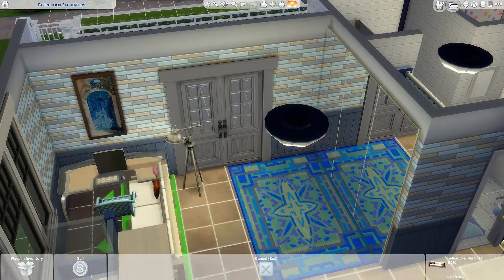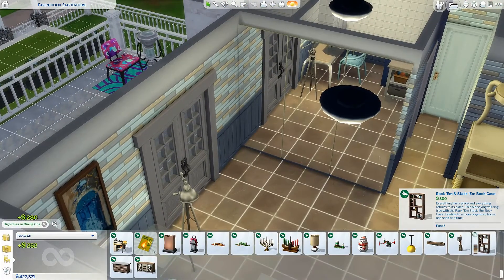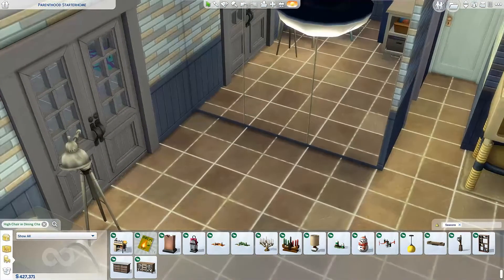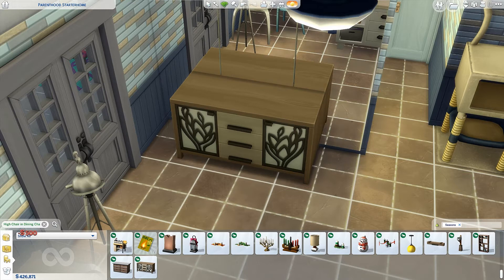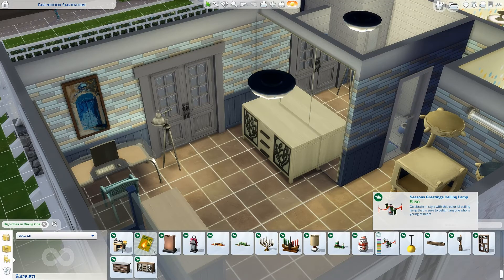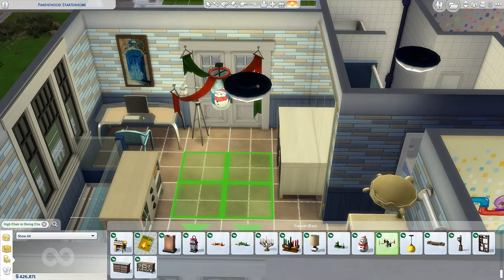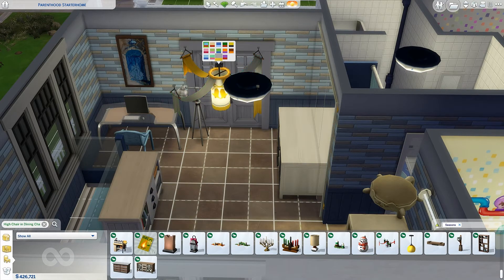We can take that away and add a bookcase — no, it's too big. But we can add this here; it looks nice, I like it. I want a different swatch. What is this here? The Seasons greeting ceiling lamp — wow, very nice! I think we can have that in different variations. Oh yeah, that is awesome.